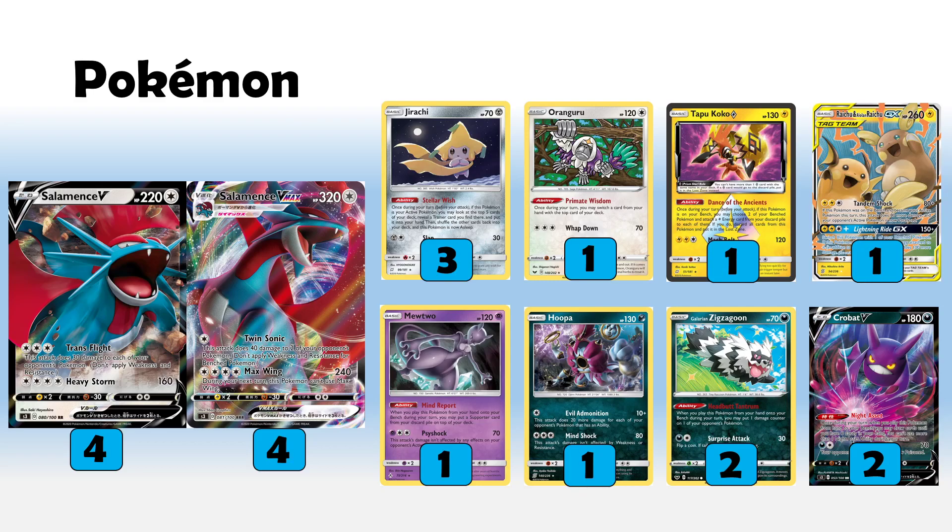We then have five Pokemon that are all Dark types to fit the Piers package. Hooper is a really nice one — Evil Admonition does 20 more damage for each of your opponent's abilities plus 10 base, with just one colorless energy, which suits the deck perfectly. You can definitely punish Eternatus players because they play a bunch of Crobats and Zigzagoons, and even Eternatus VMAX has an ability. Hooper can polish those up for some uptrades.